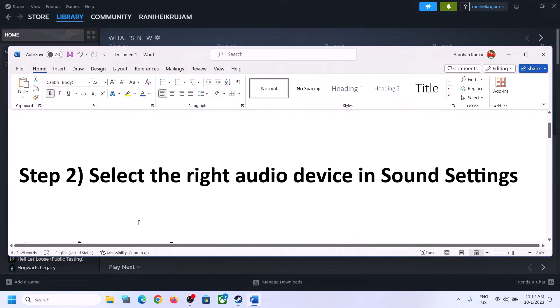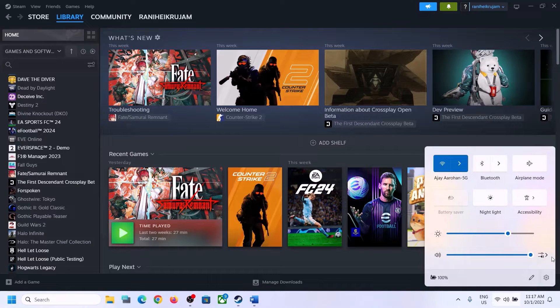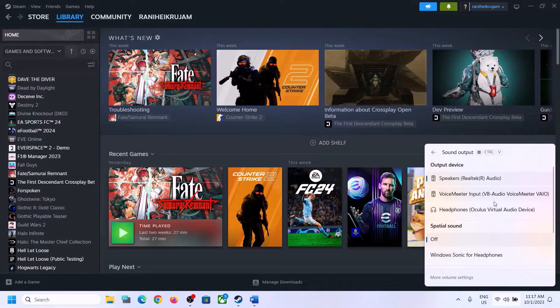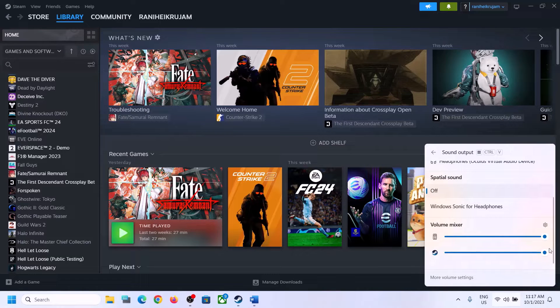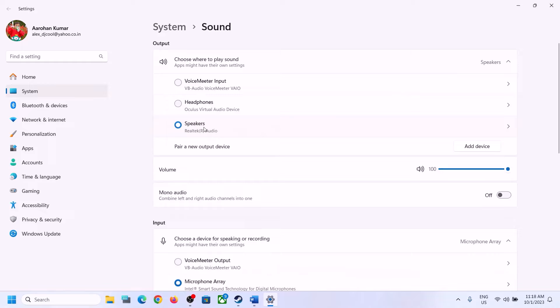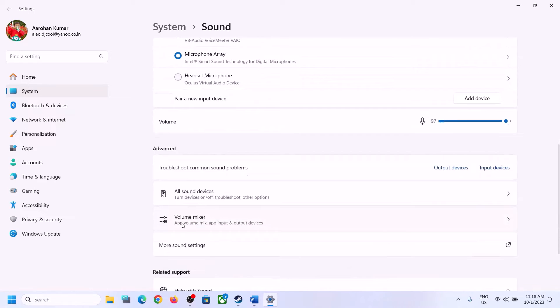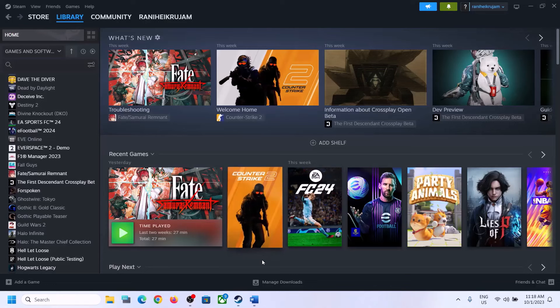The next step is to select the right audio device in Sound Settings. On the bottom right you can see the speaker icon — click on it and you will see the sound volume bar. Click on the icon and make sure you select the right audio device, whichever speaker you want to use. Scroll down and make sure the volume is set to maximum for the game. You can also right-click the speaker icon, click on Open Sound Settings, and make sure it is set to the right speaker, and check Volume Mixer to ensure the volume for the game is set to maximum. Then launch the game and check.